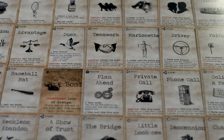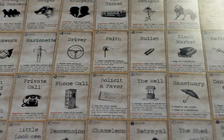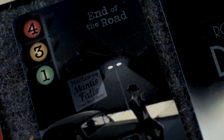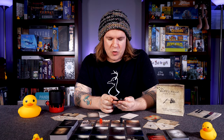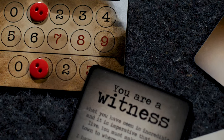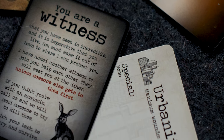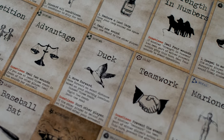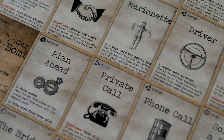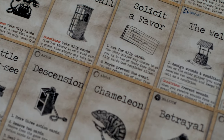You are informed that another witness will join you. By working together you may have a much better chance of surviving, but what if they are not who they claim to be? The witness card reads: 'What you have seen is indescribable, and it is imperative that you live. You must make it out of town to where I can protect you. I've asked another witness to join you — help each other. They will meet you at the diner, unless someone else gets to them first. If you think you're with an assassin, call us and we'll send someone to try to kill them. Watch your back, be wary, and survive.'